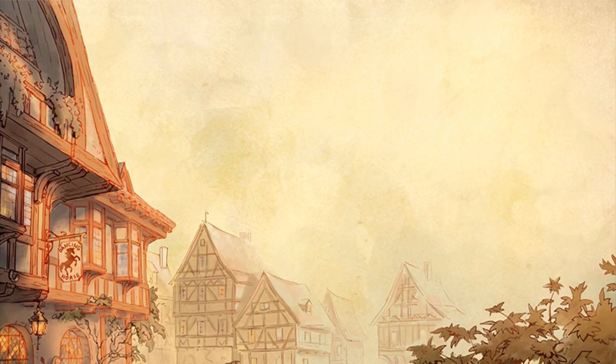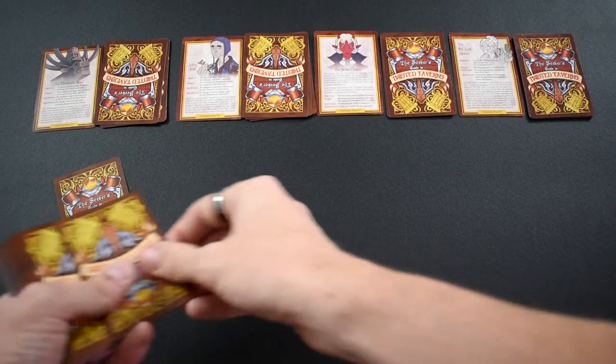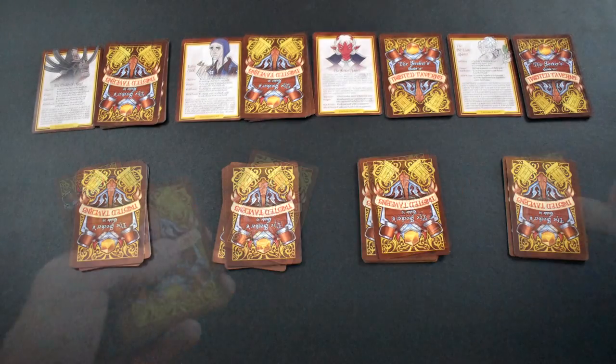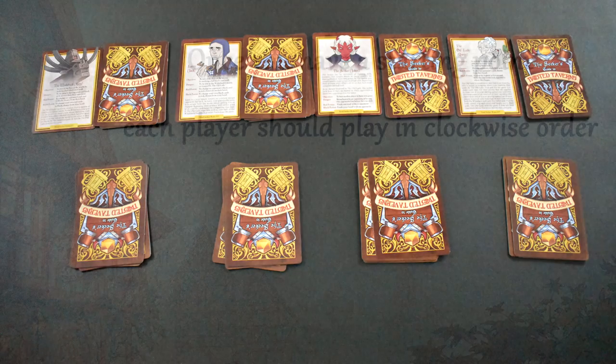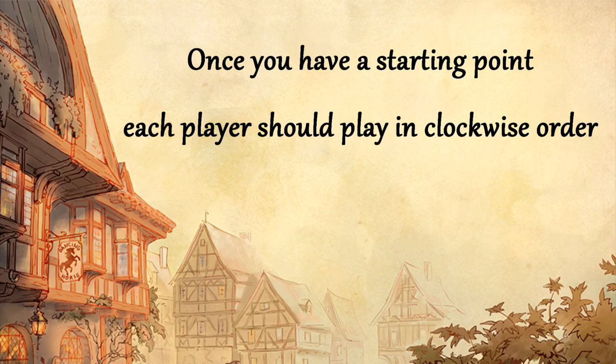Shuffle the rest of the cards to create a draw pile and deal six cards to each player's hand. Pick whichever player goes first by rolling dice, having a burping contest, or democratically electing. Then cycle the turns clockwise.